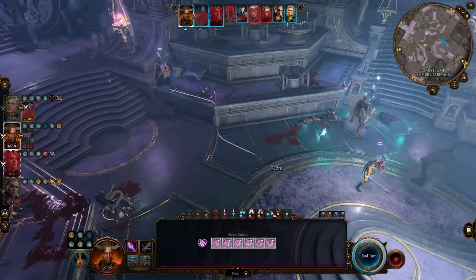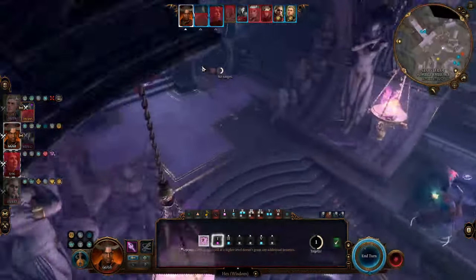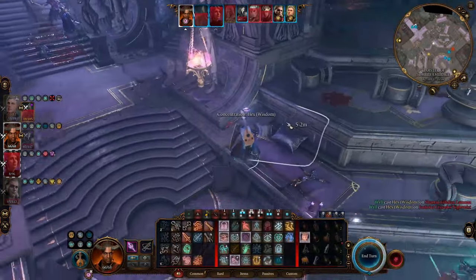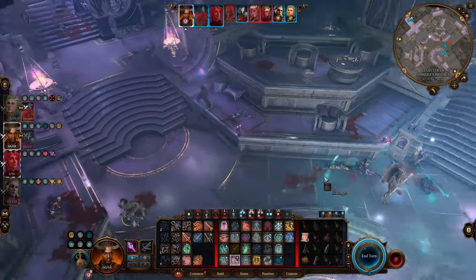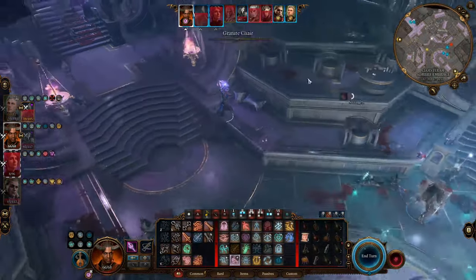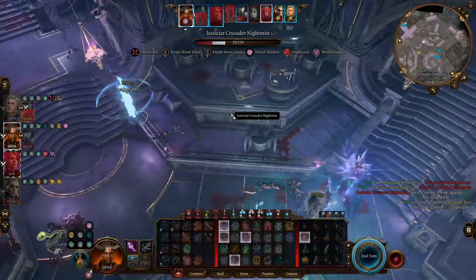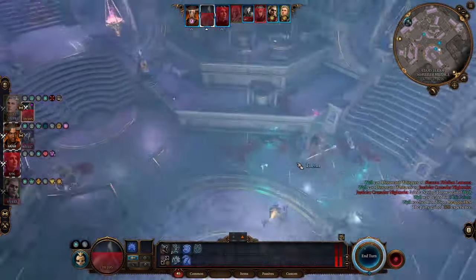By multi-classing into Bard and Warlock, I've created a build that can make nice use of this ability and save a lot of spell slots for protection spells. This build is a Pharium Whisperer kind of setting, that keeps dealing psychic damage while also imposing disadvantage on multiple enemies each turn without spending much. And by spending a spell slot, it can deal higher psychic damage and impose fear on those targets. The story is a psychic Bard who whispers horrible truths to break the enemies' minds.